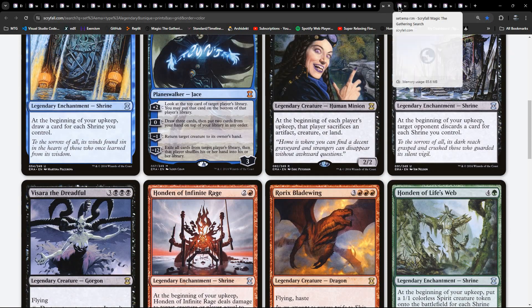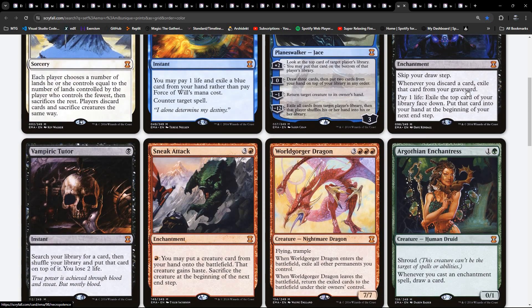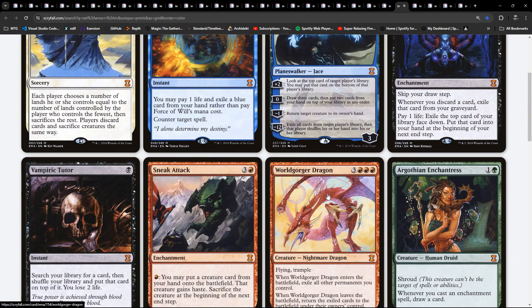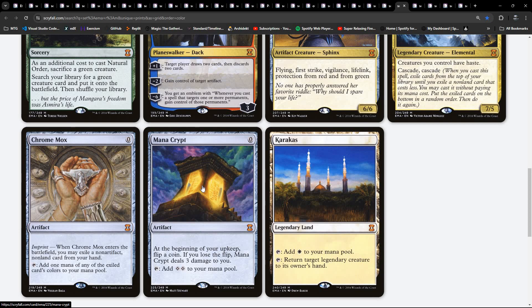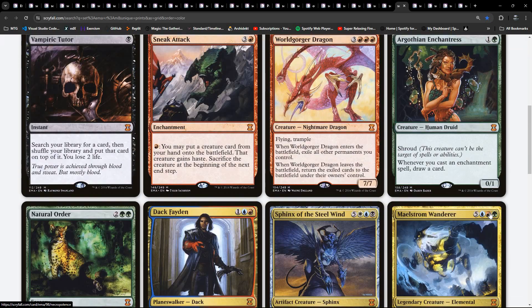Here are our mythics specifically. Balance - one in white. Force of Will - two in blue. Two in black: Necropotence and Vampiric Tutor. Two in red: Sneak Attack and Worldgorger Dragon. Two in green: Argothian Enchantress and Natural Order. Only white has a single mythic. Then multicoloured: Dack Fayden, Sphinx of the Steel Wind, Maelstrom Wanderer. Chrome Mox was a mythic, as was Mana Crypt, and also Karakas.